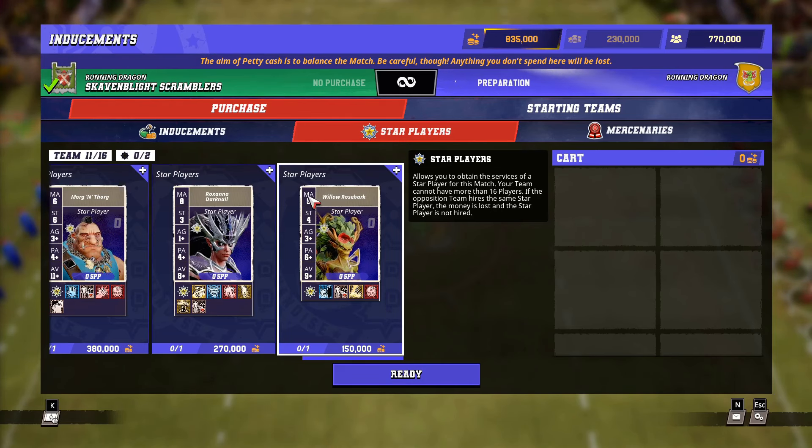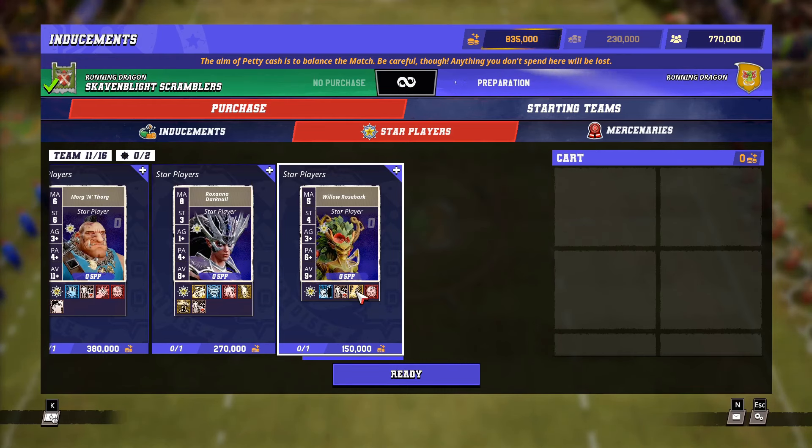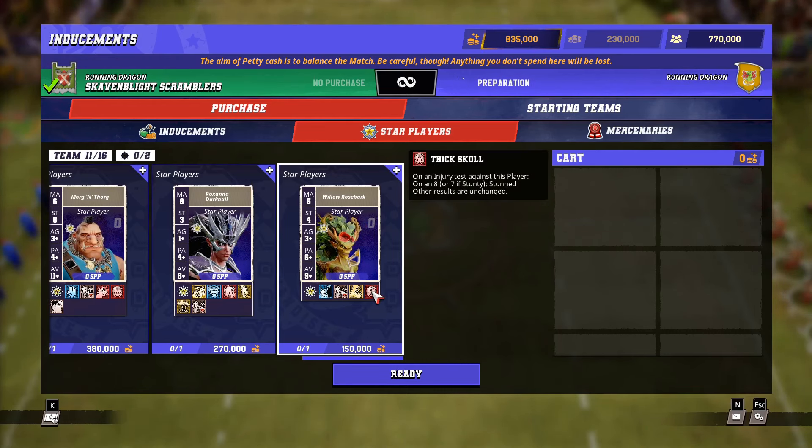Let's take a look at the stats. We've got Movement 5, Strength 4, Agility 3+, Passing 6+, AV 9+, Dauntless, Block on a 4+, Sidestep and Thick Skull. The player's special ability is Indomitable, which means once per game you can increase your Strength to double that of the target if you pass the Dauntless roll.